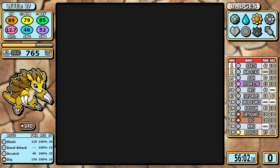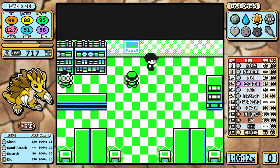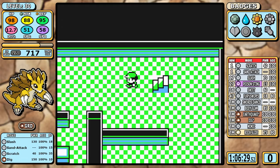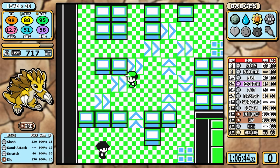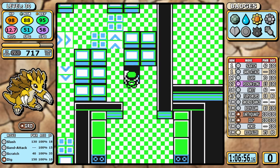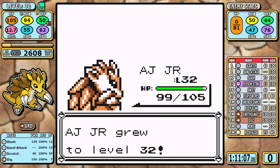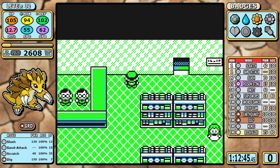We can skip straight to Celadon and the Rocket Hideout. Generally it's all or nothing for the high-money items, but this time I'm only picking up a couple — cutting out the nugget on the first tile puzzle floor saves the most time. That still gives us all the money we need, and Giovanni is a cakewalk with Dig.